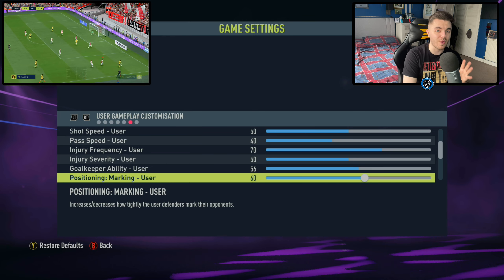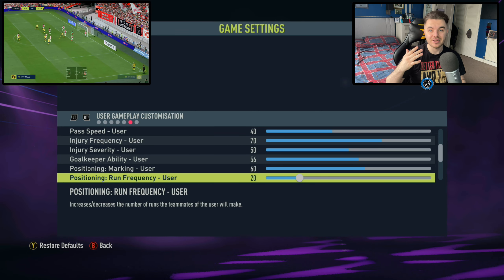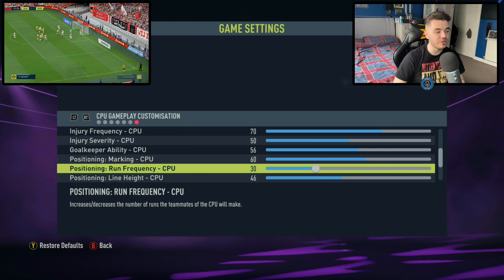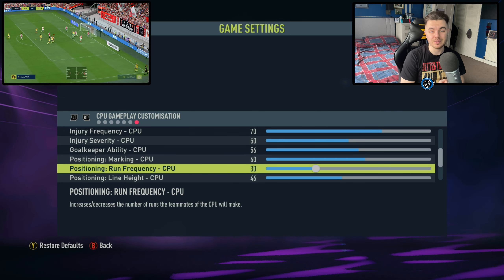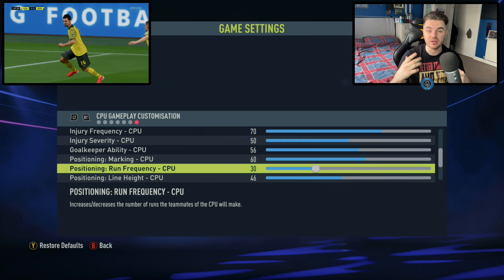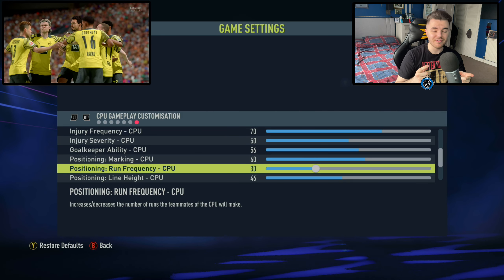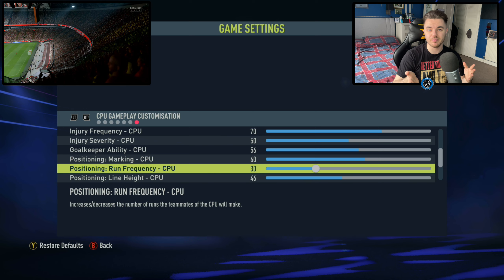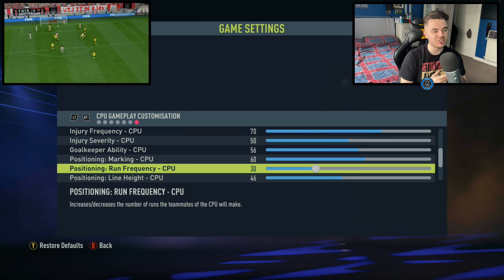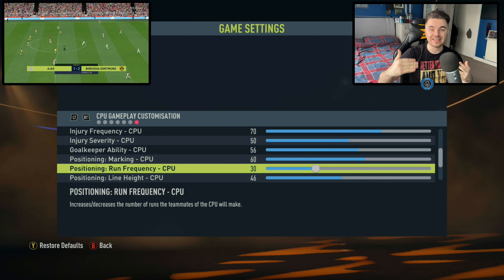The positioning marking is up to 60 for both the CPU and the user. This was actually up to 70 at one point and I had to decrease it because the marking was so extreme — centre-backs were coming out and marking central midfielders. It was really broken, and you were finding so many gaps to counter-attack at all times. So I lowered this down to 60. What we're trying to do is make it so that you haven't constantly got players free and open, particularly where the central midfielders and defensive midfielders don't mark well enough. There are still issues, but with sliders there's only so much you can do.